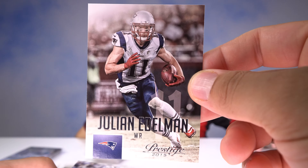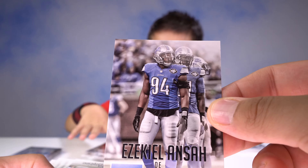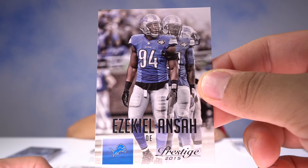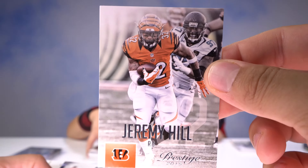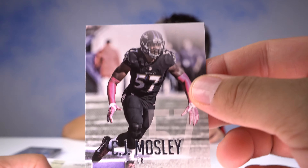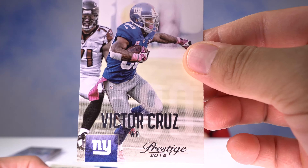We got Julian Edelman — probably just made a grab from Brady, of the Patriots. Ansah, defensive end of the Lions. Jordan Reed doing the juke, of the Redskins. Jeremy Hill — I believe he was an LSU Tiger. CJ Mosley, linebacker of the Ravens. Victor Cruz on cruise control, of the Giants.